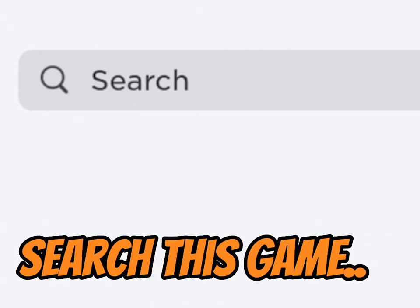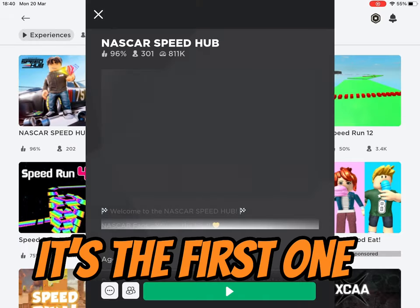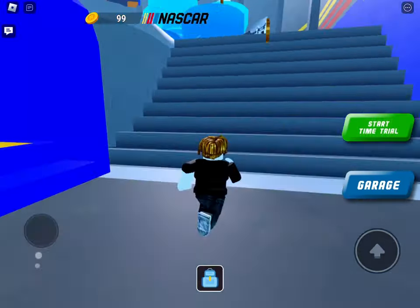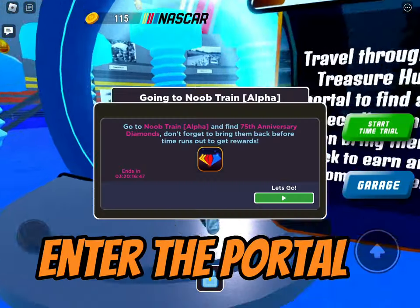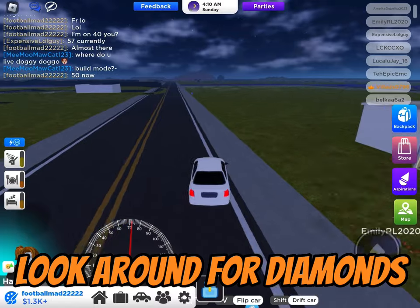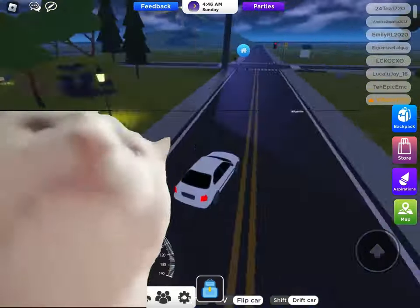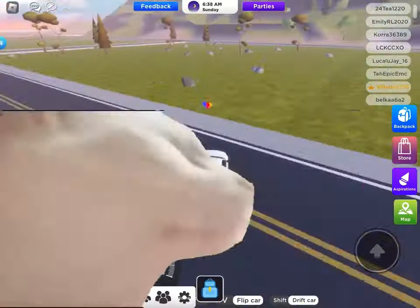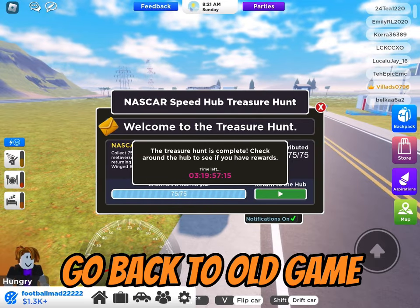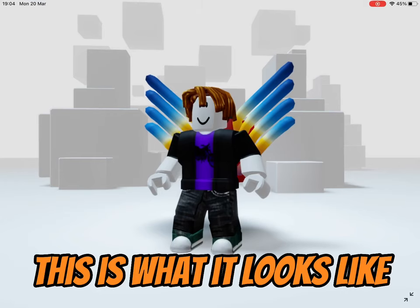This is the item. For the next item, search this game — it's the first one. Once you're in the game, follow me. Enter this portal and go to Ravel. Once you're in, start looking for these diamonds. You need 75 for your free item and they're easy to get as they respawn fast. After collecting all 75, go back to the original NASCAR game. After a few seconds, this banner will appear, meaning you get your free item. This is what it looks like.